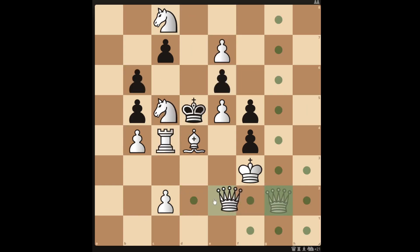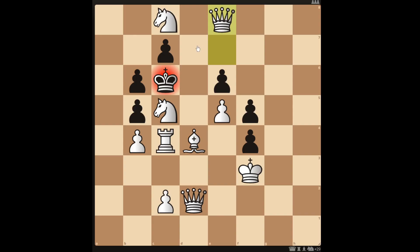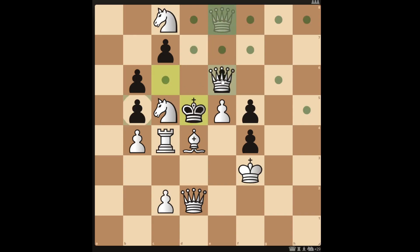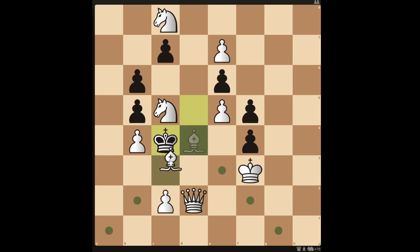Moving your queen to d2 won't get you a mate in two unless black does something like take the knight, then you can take back with your rook for a mate in two. But black can take the rook or move the king to c6 to save the mate in two. If the king moves to c6 you can promote to a queen forcing the king to move back, then you can mate by moving your queen to e6. If the king takes the rook, you can get a mate in three by moving the bishop or promoting to a queen.